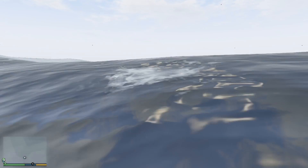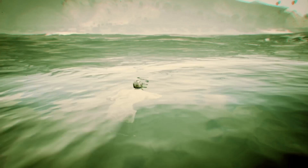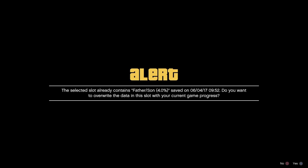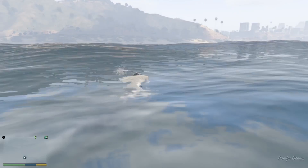You don't need scuba gear — just keep swimming and get right above it. You're going to see a shiny briefcase, but you have to play that mission to unlock it first — the one where Michael catches the wife of the tennis coach. Once you get the briefcase, swim up to the top, pull out your phone, and save the game. That's all you need to do.